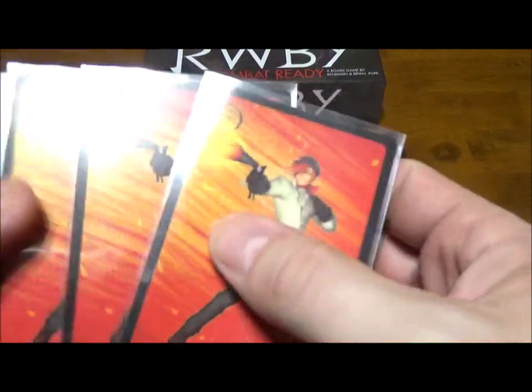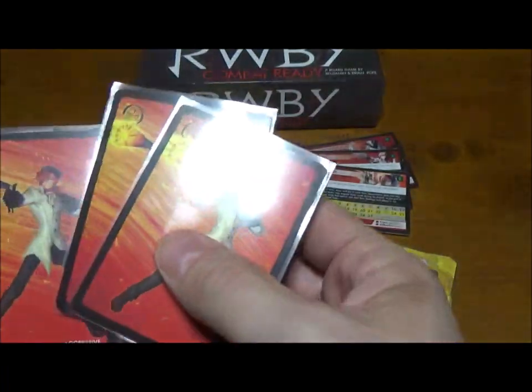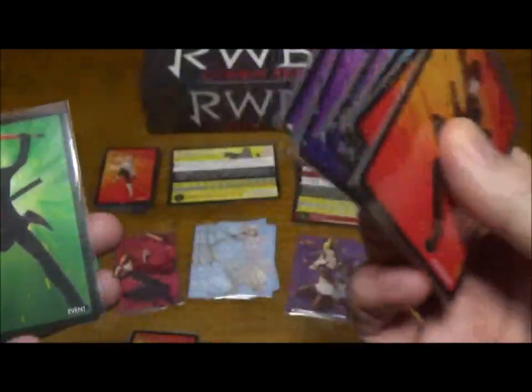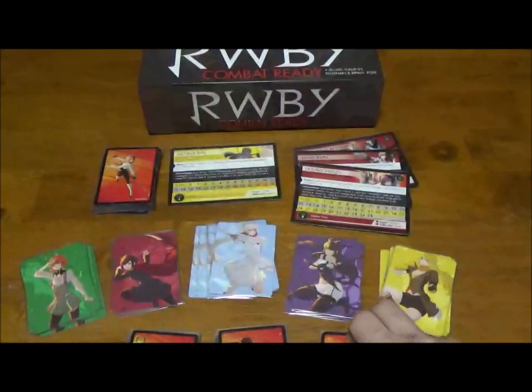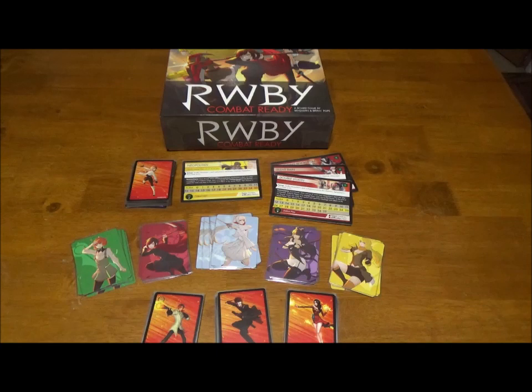Also as part of this pack you get a 10-card expansion for each of the villains. They're variable: for Roman you get three new aggressive cards, four new balance cards, two new subtle, and one new event. I think there's one new event for each villain. Adam's got a different split — four, two, four and three — and Cinder had four, three, two, and one. Cinder was the one with more aggressive cards.